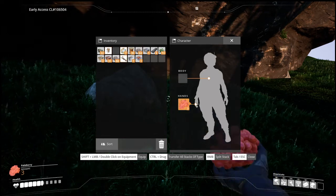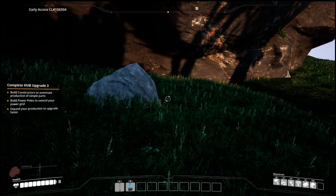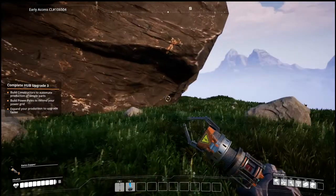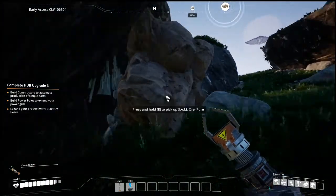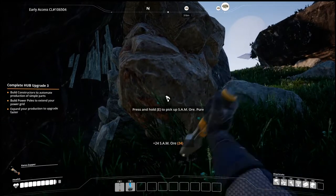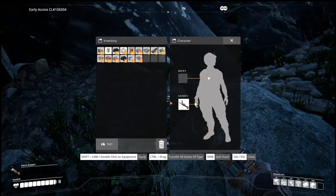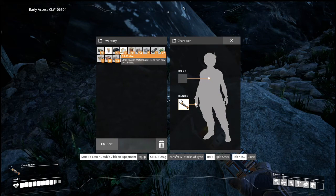Let's eat some of these to get our health up — oh that looks awful, kind of turns my stomach. Let's get our zapper out. Is this limestone? No. Not understanding — it says it's right there but clearly it's not. Wait, is this limestone? SAM ore — what is SAM ore? Not limestone. S-A-M ore. Does it say what that is? Iron... copper... strange alien metal that glistens with new possibilities.